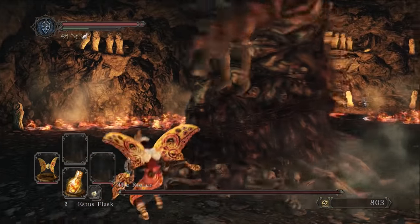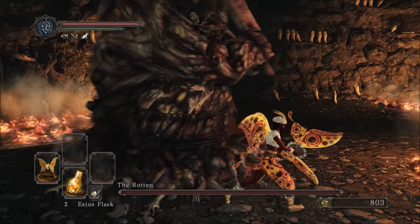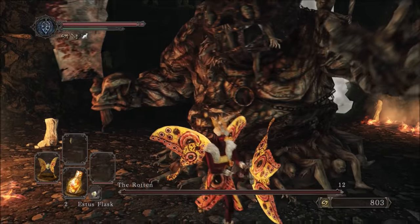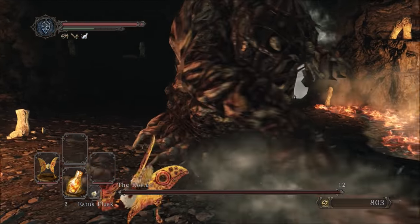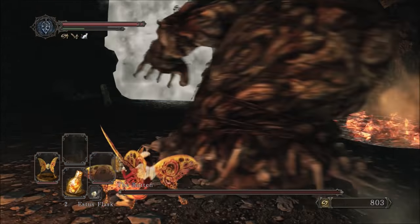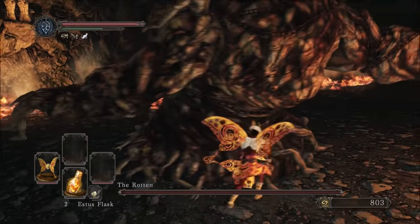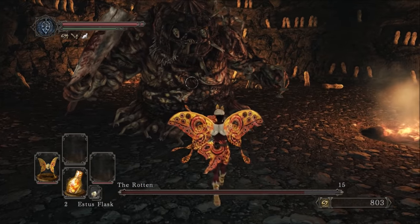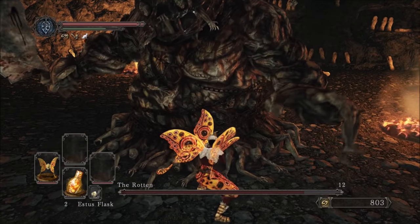Surprisingly, the Rotten isn't actually immune to poison. I initially thought you could only poison him with the shield, because the green aura doesn't visually show up on this boss for some reason - so it looks like your outfit isn't doing anything. However it turns out it actually is. Regardless, his poison resistance is very high, so nudging him with your shield will definitely speed up the process. It doesn't drain that much of his health though, so you will need to poison him about 6 times - it's a lengthy fight, but fortunately not a very difficult one.